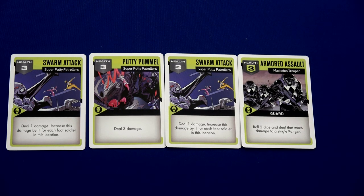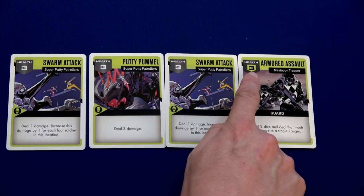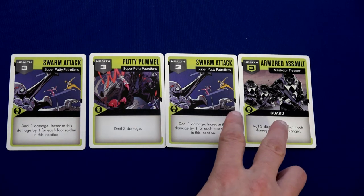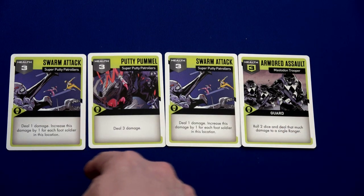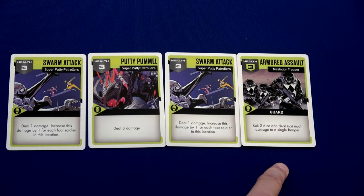There are a couple different things to look at on these cards. Do you see how this one has a shield on it? That means it's protecting other cards — any card that's next to it on the left, right, or below it. If there's a monster, it will have four enemy cards and this would protect the monster's card.